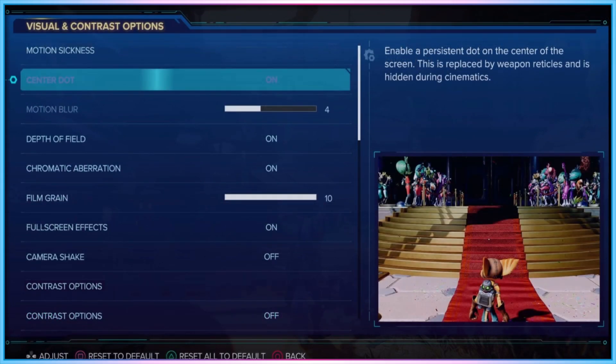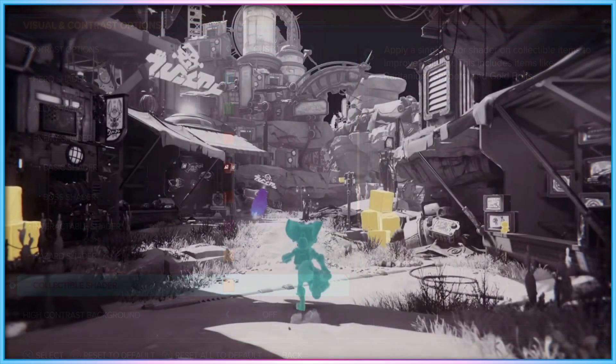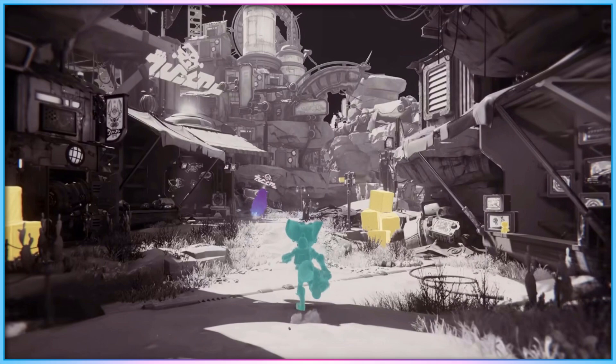In the visual and contrast menu, players can set the centre screen dot, alter a motion blur slider, tweak depth of field, turn off chromatic aberration, decrease film grain, turn off full-screen effects, and turn off camera shake. Lastly, and perhaps most importantly, High Contrast Mode is back. Previously seen in The Last of Us 2 and Spider-Man: Miles Morales, this mode allows players to highlight the player character, enemies, boss enemies, hazards, collectibles, and more in bright colours easier to identify for players with various degrees of visual impairment. This has somewhat become a staple of Sony first-party studio design, and is a great feature to see return in Rift Apart.